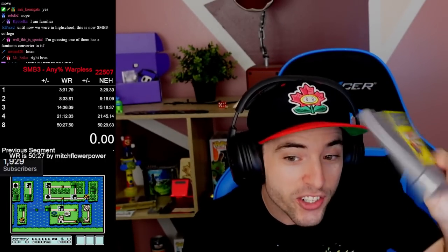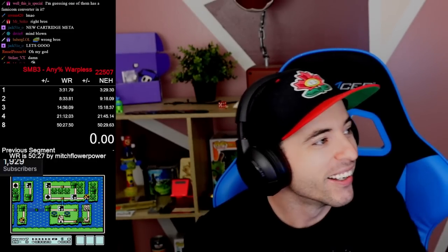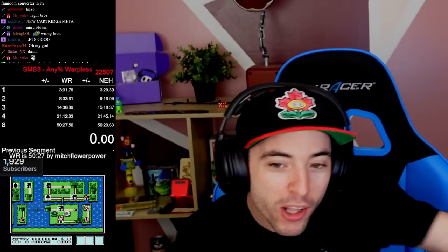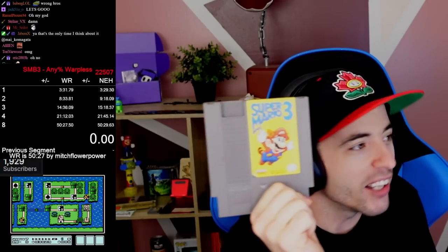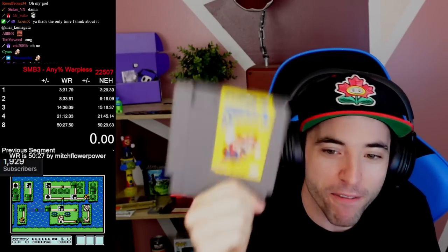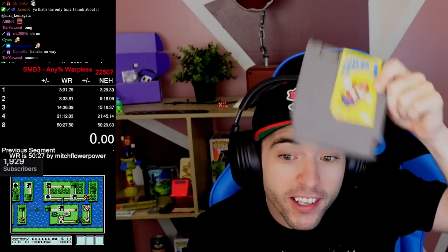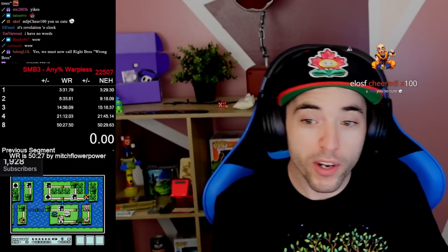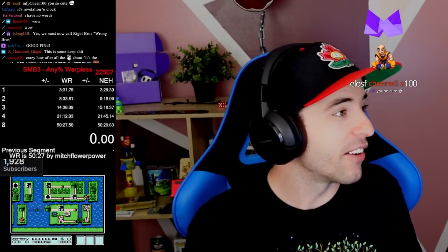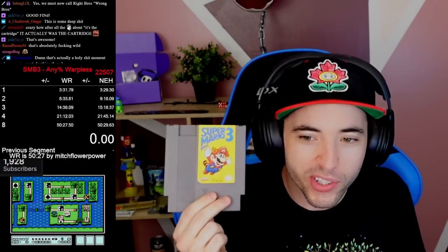Guess who is adding extra lag frames to the run? Mitch Flower Power. So I was playing on right bros, following the TAS, and getting extra lag frames. I need to play on left bros so that if I follow the score, I actually am going with it correctly. That is messed up, dude. That is one of the weirdest things I've ever encountered. That is fucking wild. Apparently the two version differences load levels into World 2 slightly different.